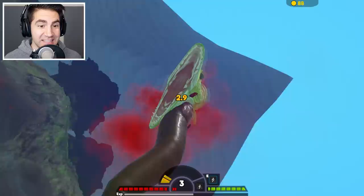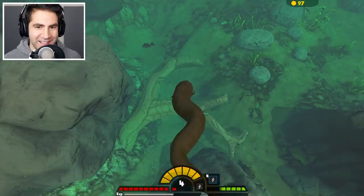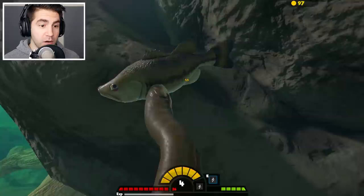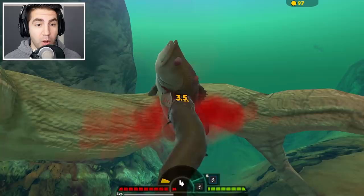I can't even call him a fish — I don't think it's a fish technically. But we're going crazy. We're level four already. I'm not stopping. Eventually I do wanna go downstream. But the main goal is to get the arapaima — the boss in the river. I wanna get him. Our damage is going up, which is great.